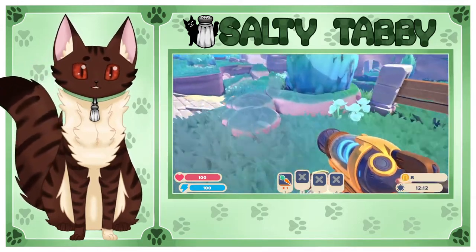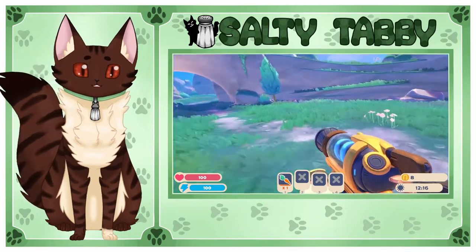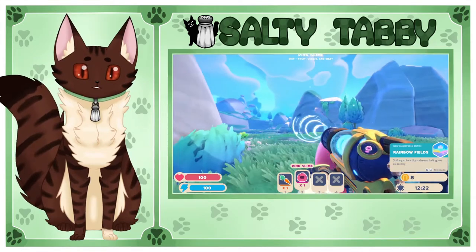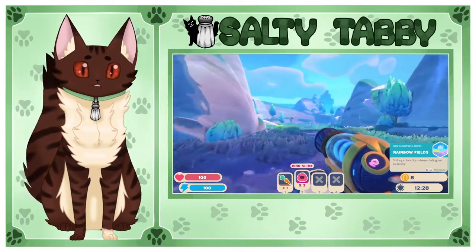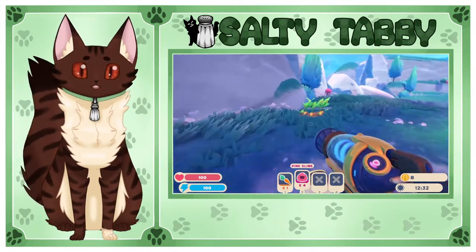Well, now I guess we just go explore — it's all we can do. I like the grass, I think it looks a lot nicer than the first game. Rainbow fields. Goink. Goink. Come here, you. We're also on the lookout for food things. There's another one. Goink. There we go. Carrots! Let me grab these before they're eaten.